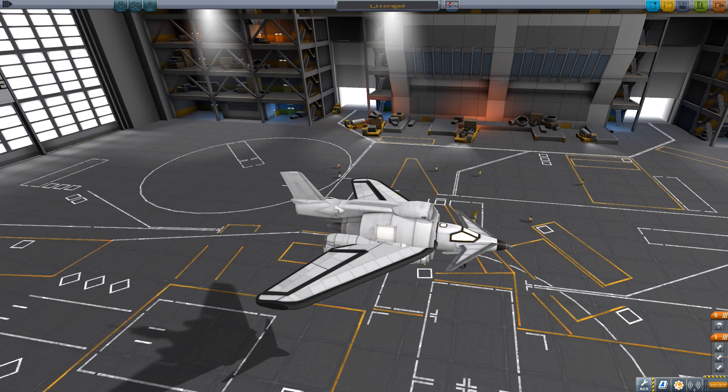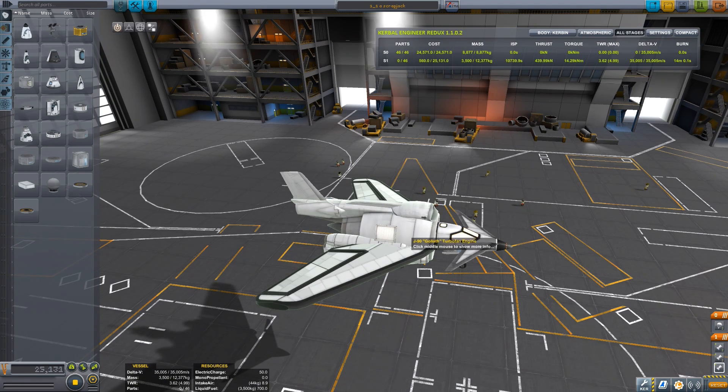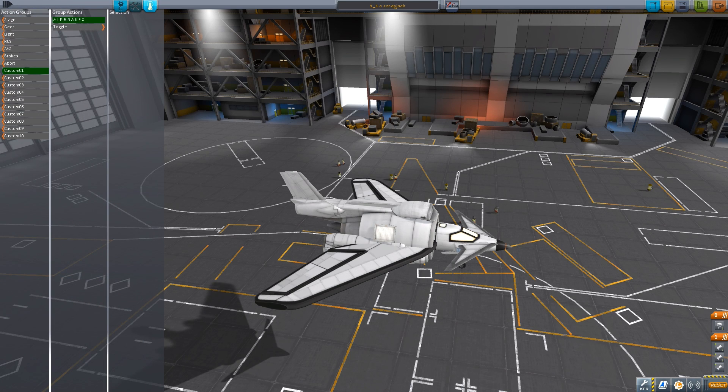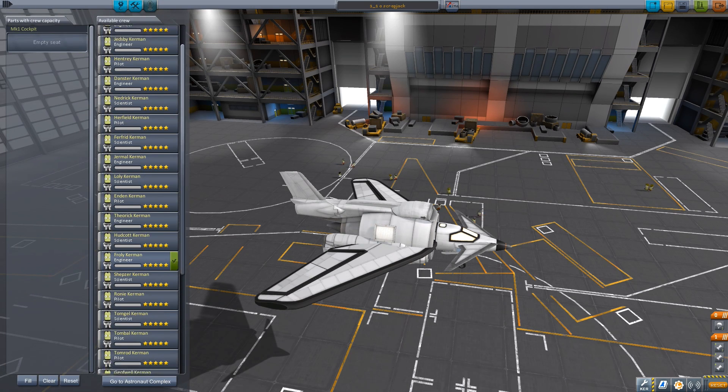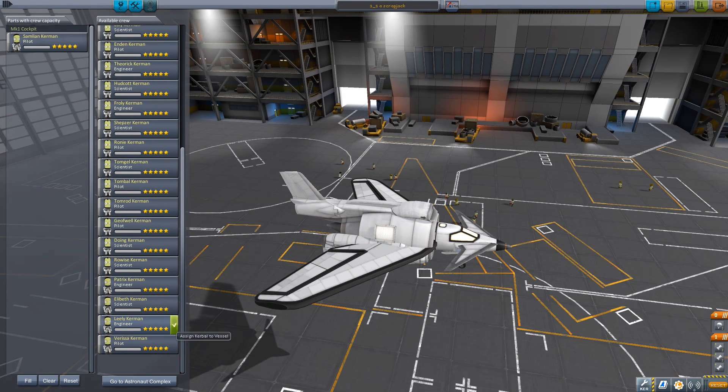Pilot — first of all, control group number 1 is set to just the air brake, so I can apply that without having the brakes on. The set brakes also include the reverse thrust, so that helps to slow down quite quickly. And we're going to go with my favorite pilot, Samlian — former shuttle pilot Samlian. And then save, and then we shall launch this one.